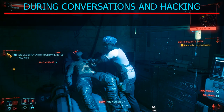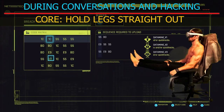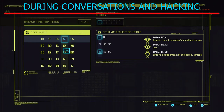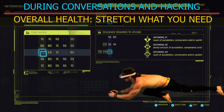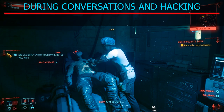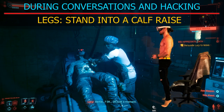Whenever you're in a conversation or whenever you're hacking, if you want to target your core, just hold your legs out in front of you and tense that core. If you want to work on your flexibility and overall health, I would recommend stretching — very important, never underestimate a good stretch. If you want to target your legs, stand up into a calf raise and hold it whenever in these conversations or hacking.